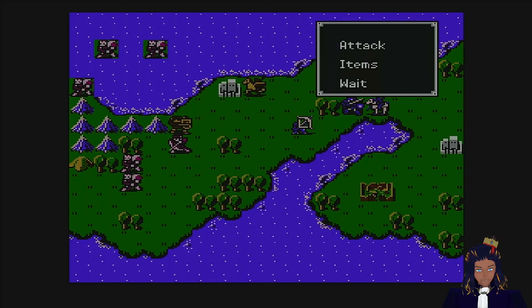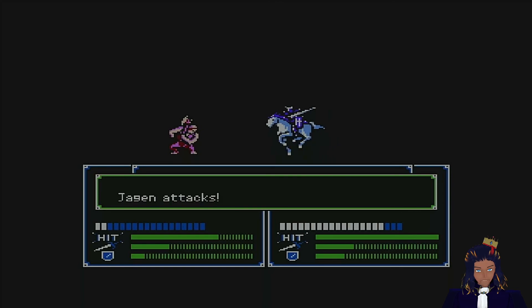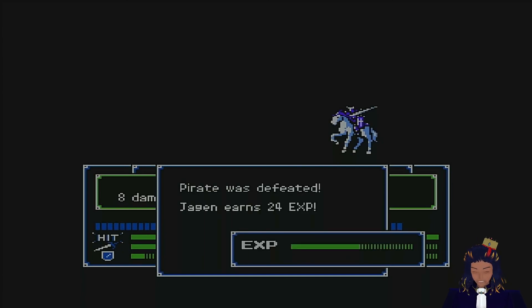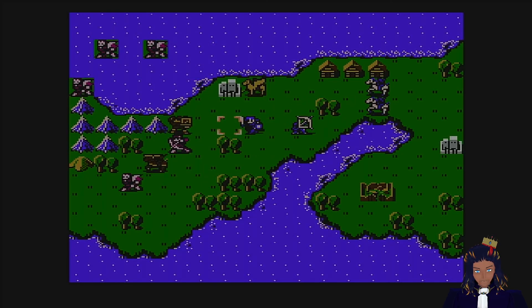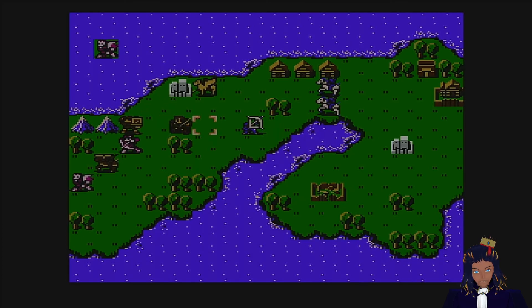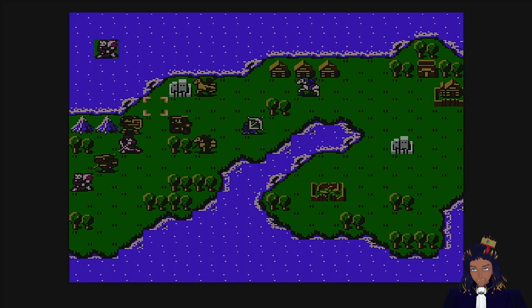Let's go ahead and put Jagen in up there to finish him off — get him out of the picture because we don't need any more damage coming out of him. And that'll put Marth — wait, I can put him right there, and then I'll move up Cain and Abel. Now, I have played a lot of other Fire Emblem games and I love Fire Emblem.